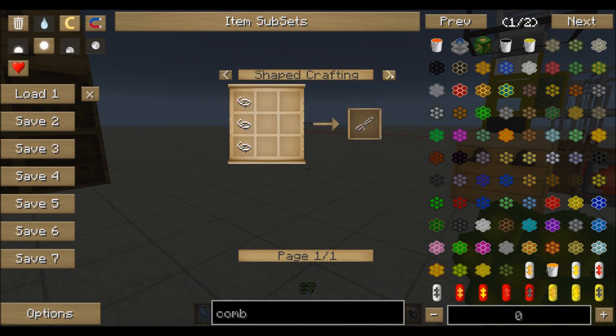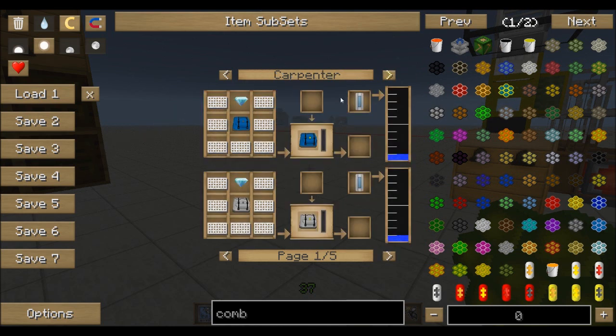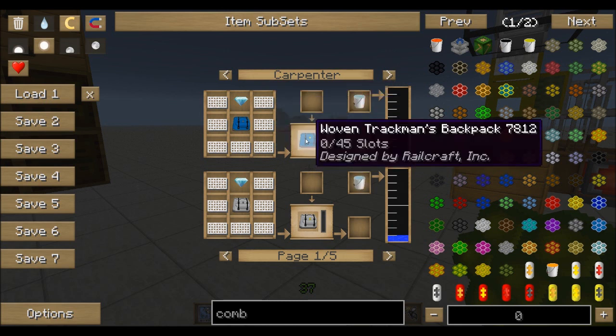I just said I wasn't going to be doing this, didn't I? Darn it — I said I wasn't going to be showing you how to make stuff; this was for advanced users. But since we're already here, in a carpenter there's your woven silk. It's just a regular recipe but with woven silk for chest plate, hat, and what not. You can also make these cool backpacks — 45 slots in these guys.